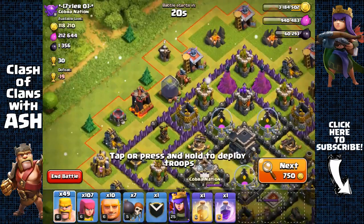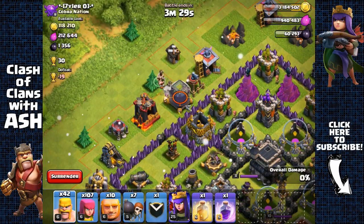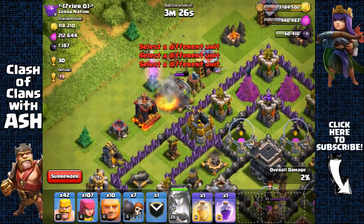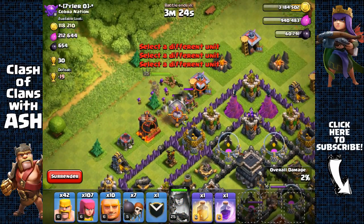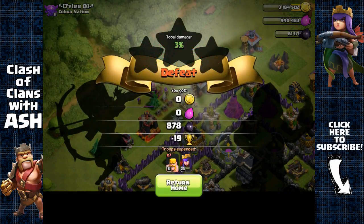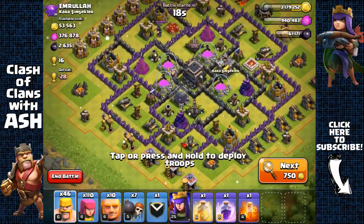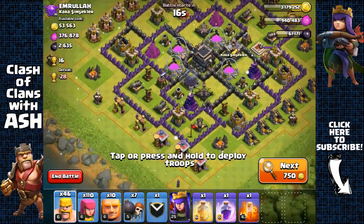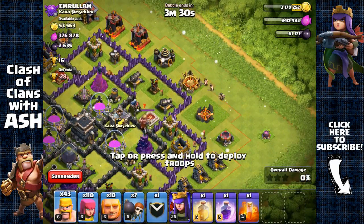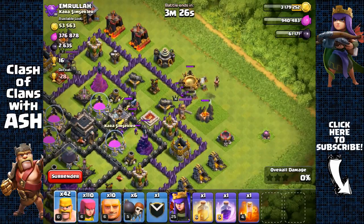Some free dark elixir — going for that with barbarians and archer queen. That's about 878 free dark elixir. Nice — 2600 dark elixir total. Clan castle spotted over there with two barbarians and a wall breaker. There are troops inside, so let's pull them out.